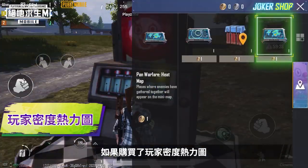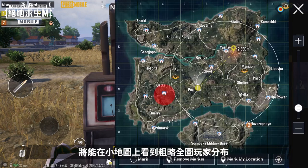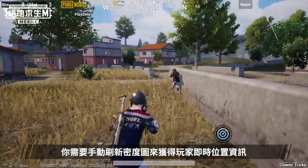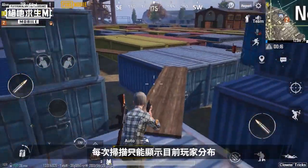The third item is the thermo map. If you purchase the thermo map, you will be able to notice the overall player distribution on the mini-map. But remember, you will need to manually refresh the map to get real-time player locations, as each scan only shows the player distribution at the current moment.